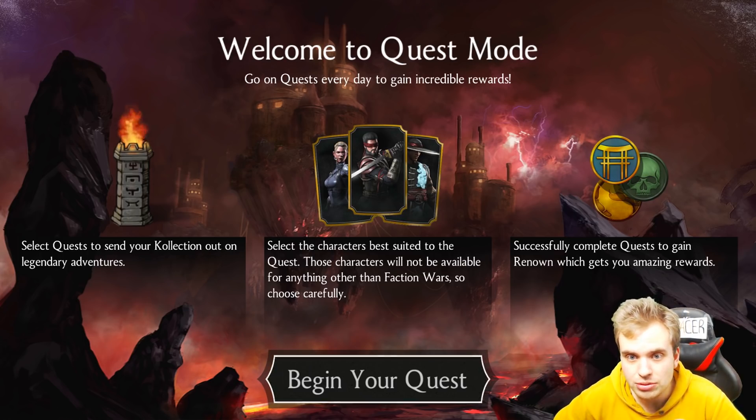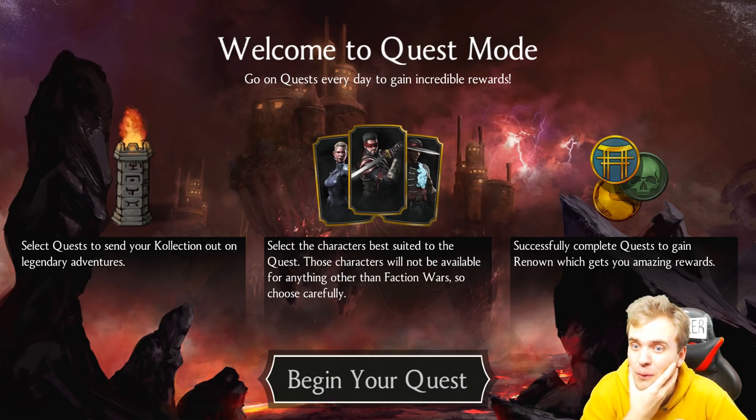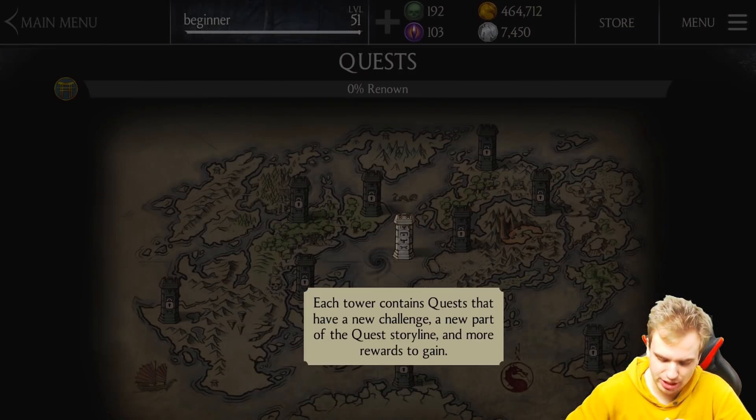Select the characters best suited to the quest — those characters will not be available for anything other than faction wars, so choose carefully. They're still going to be available for faction wars, the only thing most people play. Successfully complete quests to gain renown and amazing rewards.